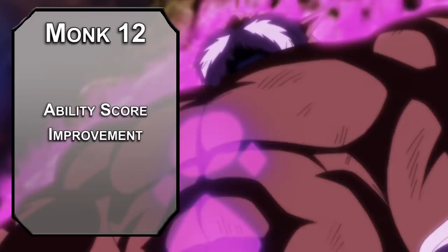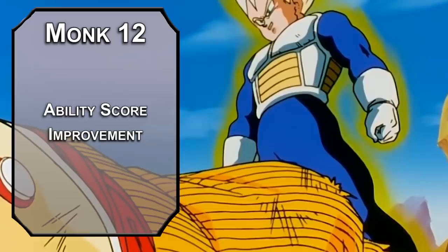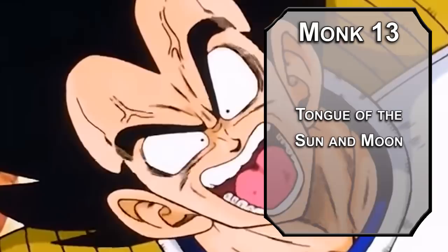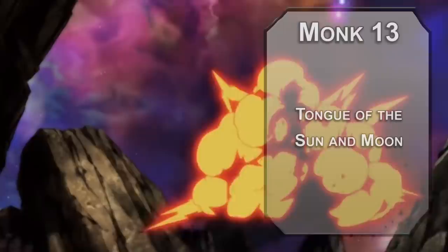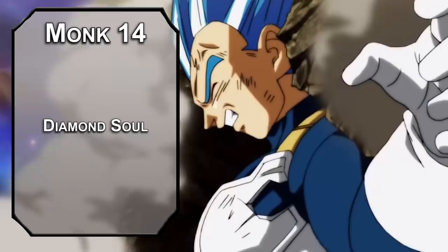12th level Monks get an Ability Score Improvement — Dexterity helps your Radiant Sun Bolts, Wisdom helps your Monk saves, and Constitution helps your toughness. I'll go for Dexterity; you're almost as quick as you are strong. 13th level Monks get Tongue of the Sun and Moon, letting you communicate with any creature that speaks at least one language. 14th level Monks get Diamond Soul, giving you proficiency with all saving throws in the game — it just kind of makes you better than everyone else, which works out because you are.